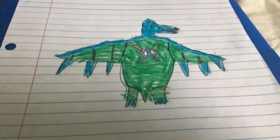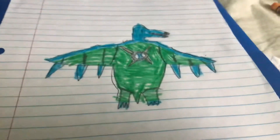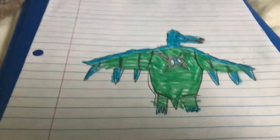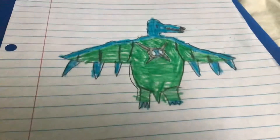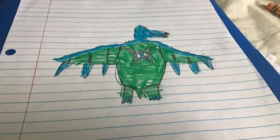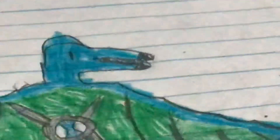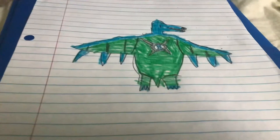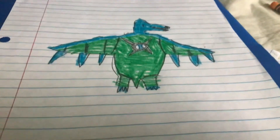The abilities for the ultimate Quetzalcoatlus are Hurricane Wings, an even sharper beak, and sharp teeth also. I know what you're going to say — Quetzalcoatlus don't have teeth, but I wanted to add that.